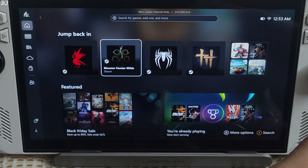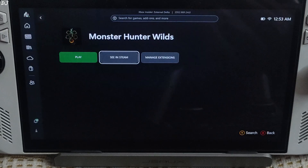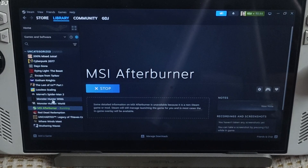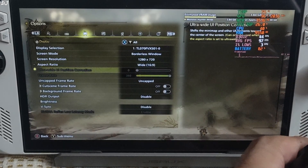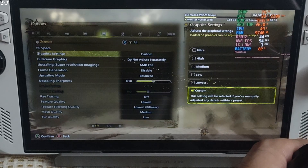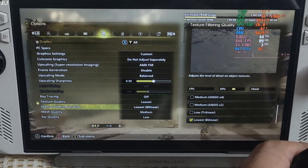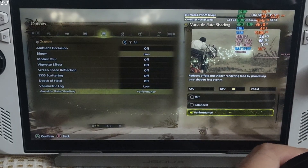Next I'll test a very poorly optimized game — Monster Hunter Wilds, the Steam version. Switching back to Fullscreen Experience mode. Settings: borderless window, 720p resolution, no FPS cap, vSync disabled, in-game lowest preset, FSR balance upscaler, no frame generation, with post-processing effects disabled wherever possible.